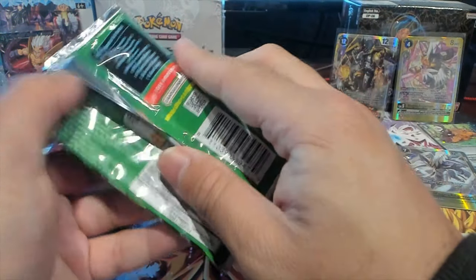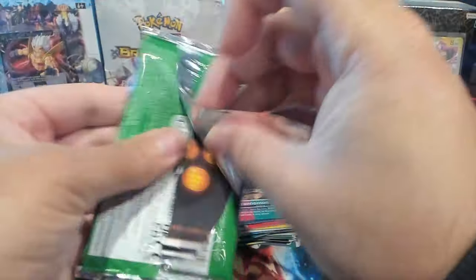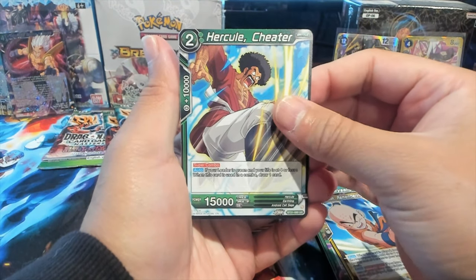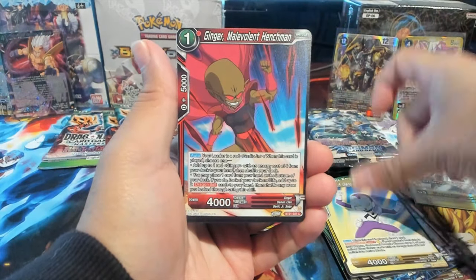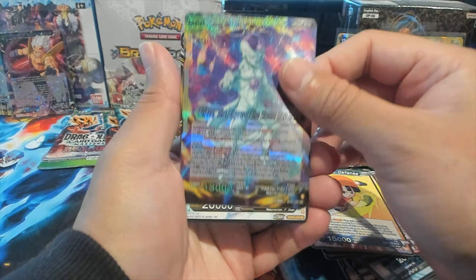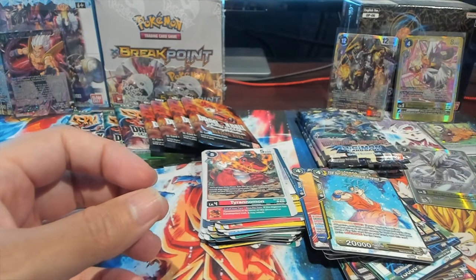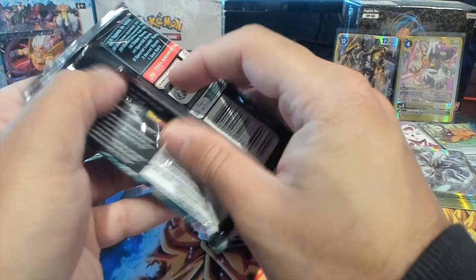I think we only have three packs of Wild Resurgence, so two out of two so far. Let's see if we can get another SR or even a God Rare — that'd be insane. Hercule, Frieza, Vegeta, Jaco, Ginger, Goku, Cell, Chi-Chi — and that's a nice-looking Frieza leader card foil — and Super Saiyan Blue Goku regular rare.